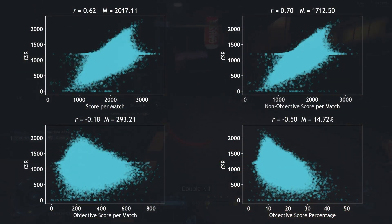The higher your non-objective score is per match, the higher your CSR will be. The higher your objective score is per match, the lower your CSR tends to be though. That's right — players with high CSRs tend to play the objective less.